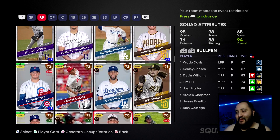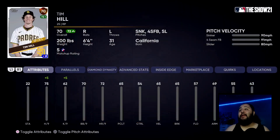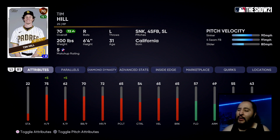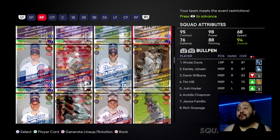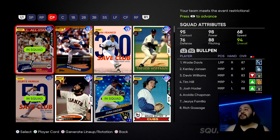The last relief pitcher lock is Tim Hill. He has a weird windup — he throws from a sidearm low release, very unusual. Add Tim Hill to your squad; it will throw your opponent off big time. He has a sinker, four-seam, and a slider, and that funky windup will help you get a lot of wins in events. So Wade Davis, Devin Williams, and Tim Hill are the relief pitcher locks.